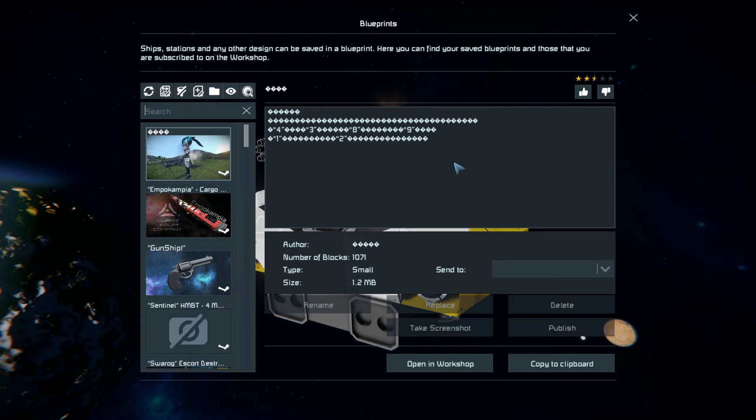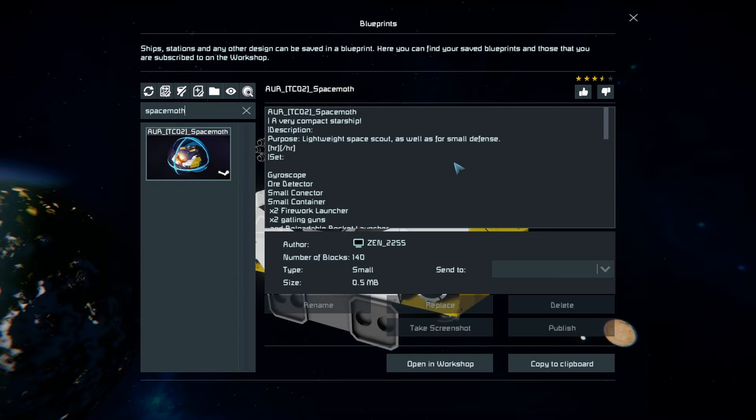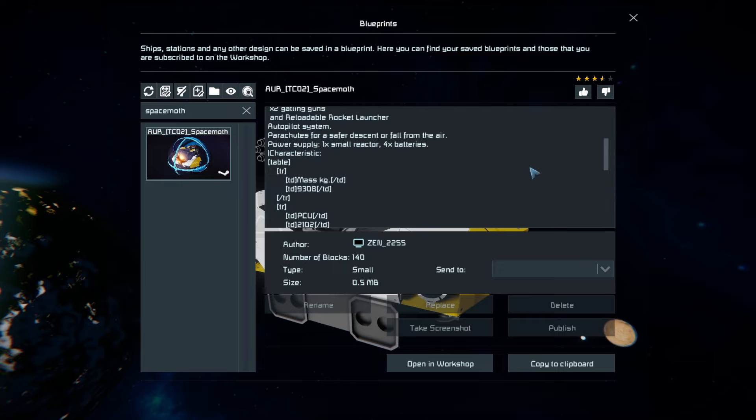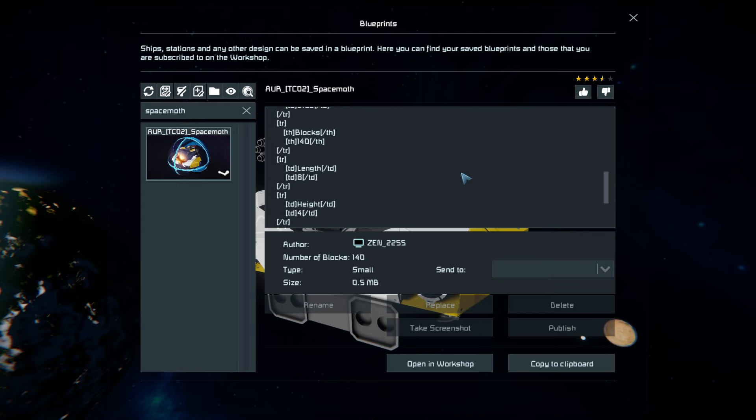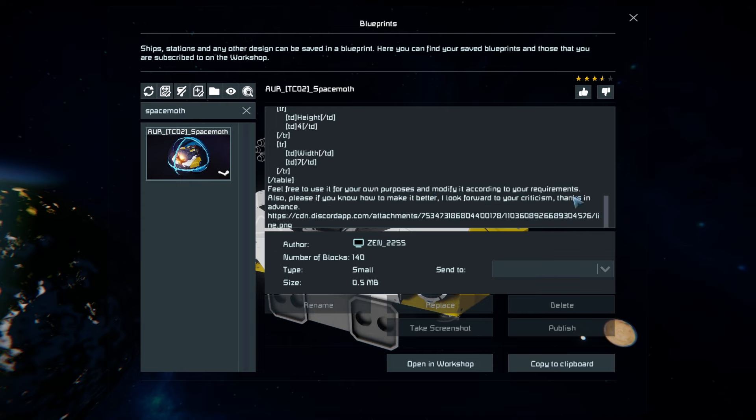Press F10 to find the Space Moth in the menu. It is 140 small blocks — I'm quite disappointed it didn't come in a little capsule like it fell out of a vending machine. On the workshop page there's information noting it's a lightweight space scout that, due to AI blocks, can be used as a small defense drone to follow you or your other ships around. Listed components include its autopilot system, parachutes, batteries, and a reactor.